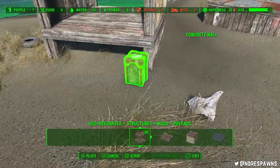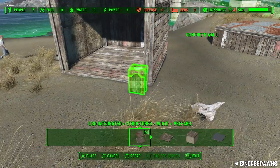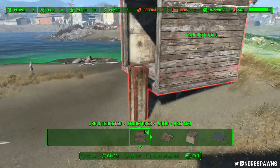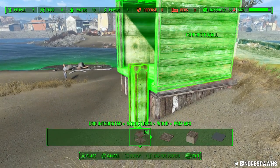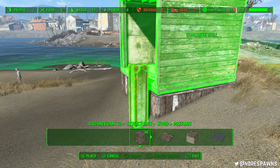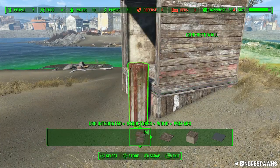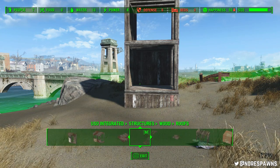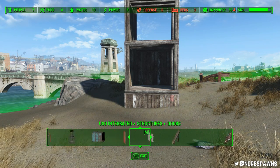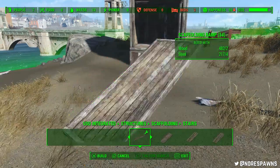I might give it more of a chain link fence kind of vibe, which is why I wanted this as a set piece when you're running off the bridge rather than necessarily a giant wall. I've just used prefabs to get the inside structure together first. I put one on the bottom as a little foundation because the ground was a bit slopey. Basically, I'll have two rooms and a top bit.